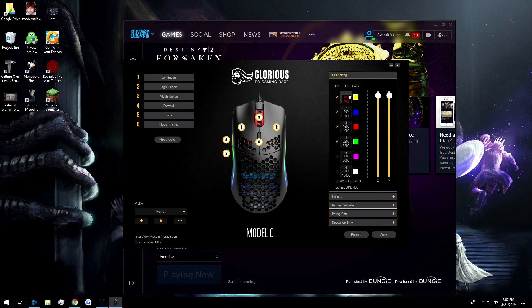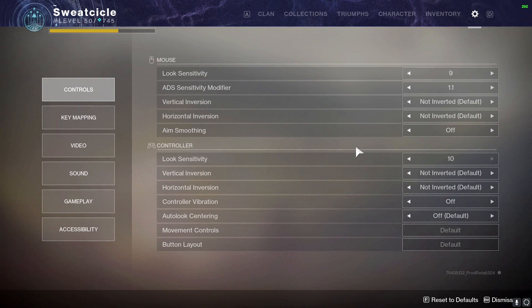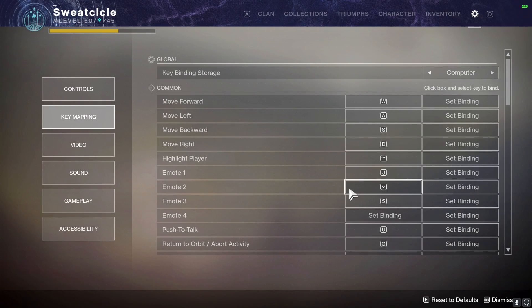In order to change your DPI, depending on the type of mouse you have, you'll have to download a program. With my Glorious mouse, it makes it really easy — you just download the program and you can change it right there and change all the colors and that kind of stuff. Logitech has another easy program just like this where you can go in and change your DPI. In figuring out which mouse sensitivity you want, you'll just have to feel it out and find something that's comfortable.